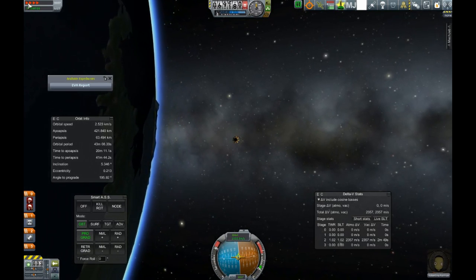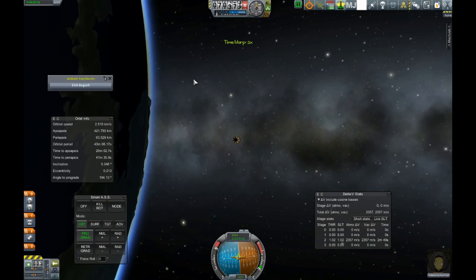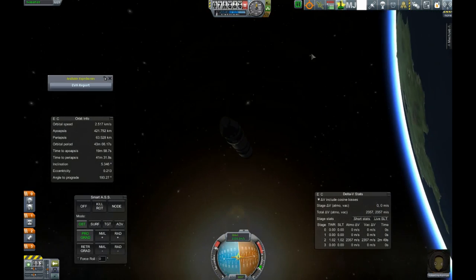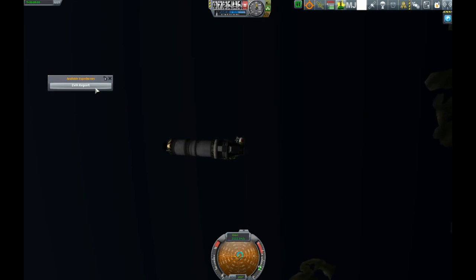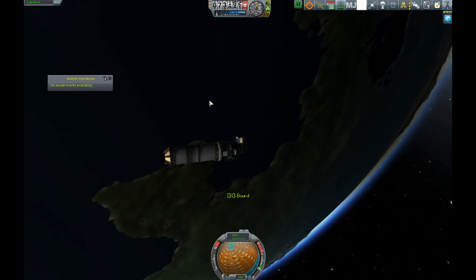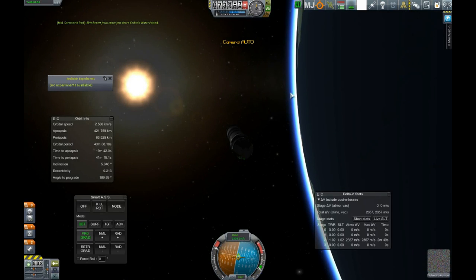Technically it's not in orbit, but it's good enough for us. Let's do our EVA report. Where is our hatch? Let's rotate the ship a little bit. Alright Valentina — there you are. Your EVA: eight science. Lovely. Board. That's a very short EVA.